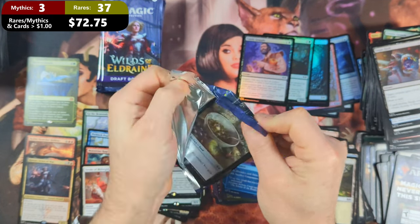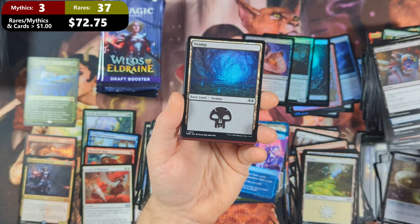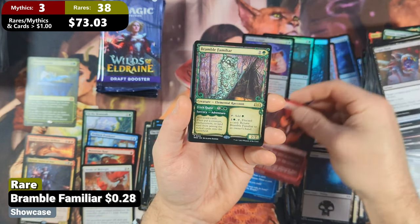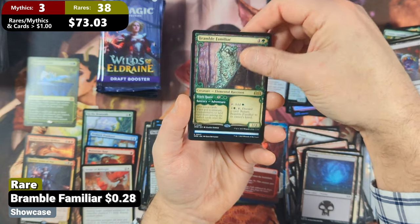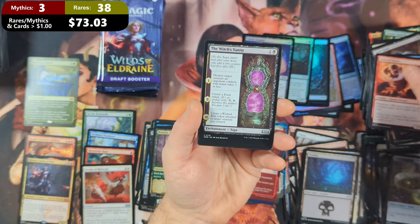Getting pretty close to the end of the box and I'm getting pretty nervous for the value of this box. Pack twenty-nine: we've got the food, followed by the Swamp. Then we're going to see ourselves a Dragon Mantle with a Bramble Familiar — another Showcase Rare — Disdainful Stroke, Tattered Ratter, and the Witch's Vanity.